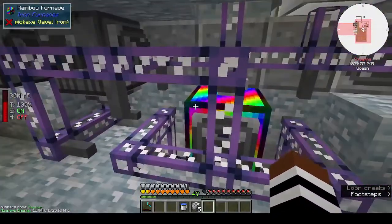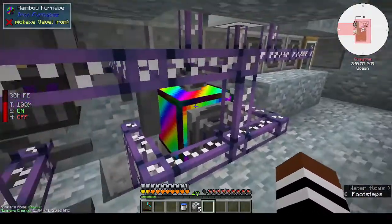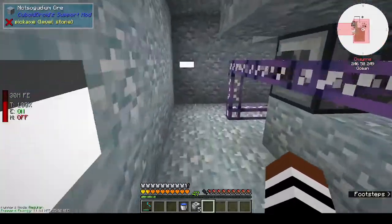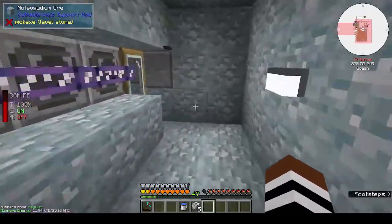I tried hooking up the rainbow furnace but I think it might be sided because it wasn't working, so I just left it and use it manually when I need to. Now we have this access point behind here.